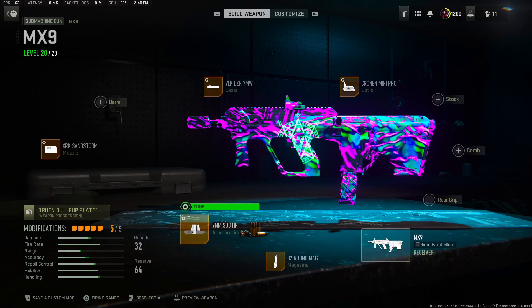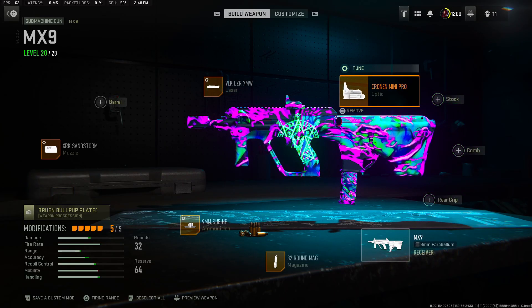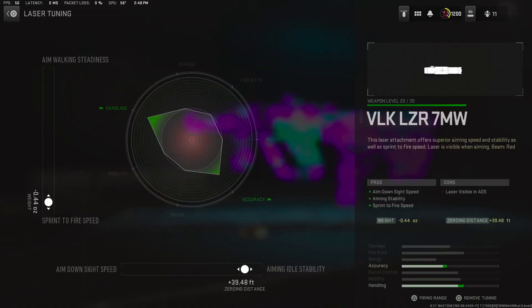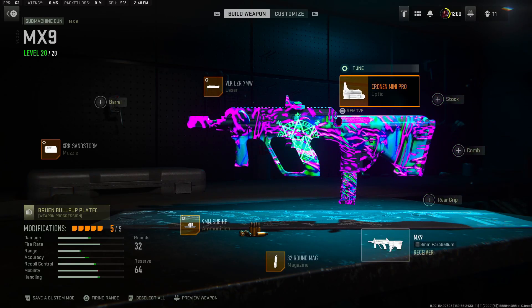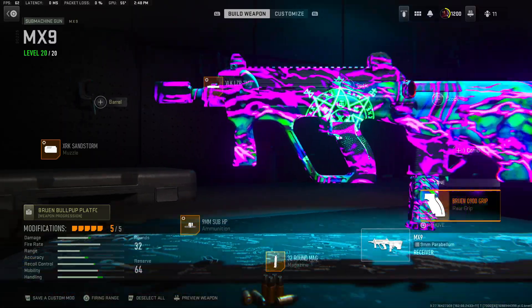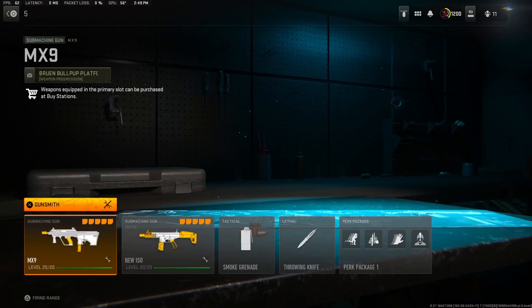Moving on, we got the XRX Sandstorm for the muzzle - negative 0.62 for the ADS speed and negative 0.19 for the aim auto stability. Then we have the optic - rocking with the optic, negative 2.71 for the aim down sight, then plus 0.29 for close range. Then we got the VLK laser - negative 0.44 for the sprint to fire speed and plus 39.48 for the aim auto stability. If you want, you can take the optic off and run a rear grip for sprint fire speed and aim down sight speed instead.